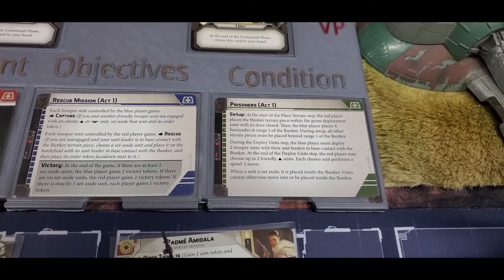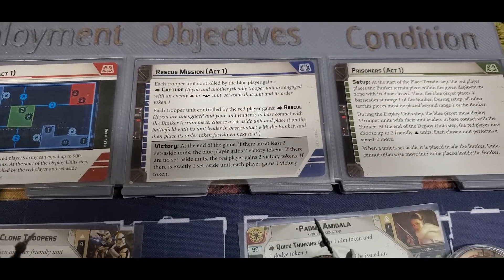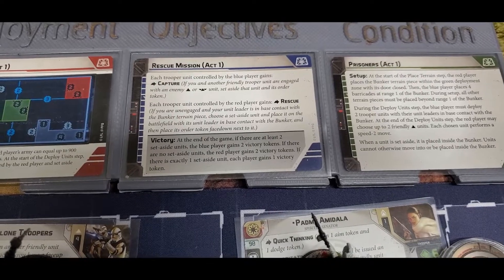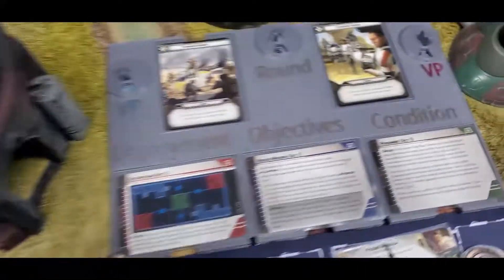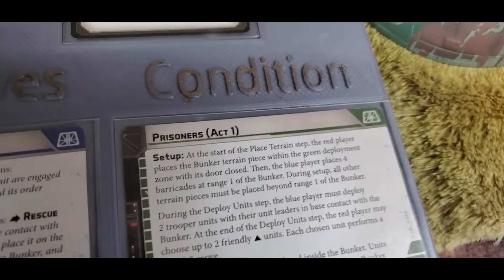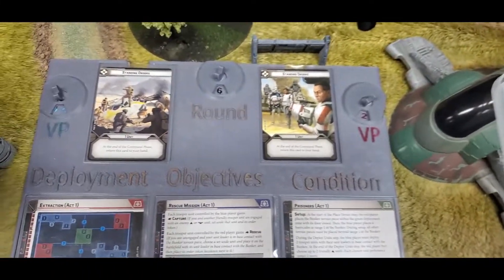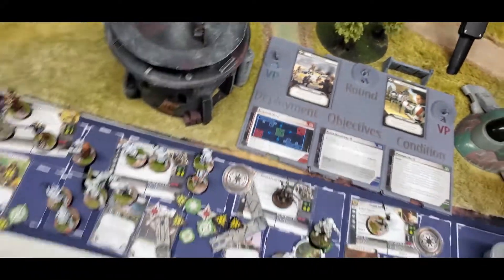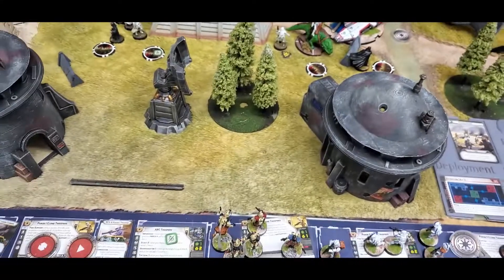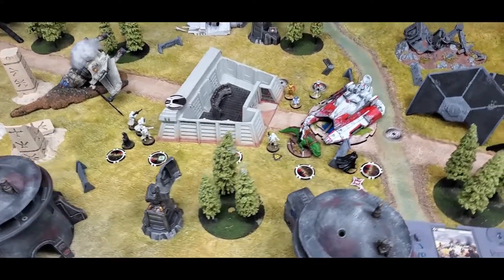Looking at the victory conditions at the end of the game: if there are at least two set-aside units, the Blue player gains two victory tokens. If there are none, the Red player gains two. If exactly one, we each get a victory token. I am the Red player, so doing the VP count — the final score after six rounds is two to nothing for the Red player. Hope you enjoyed this — look forward to seeing you in the next one. Thanks everybody, share, like, and subscribe!